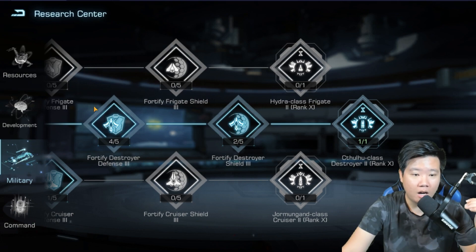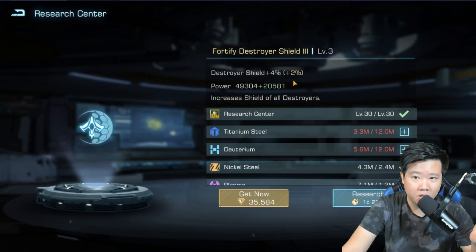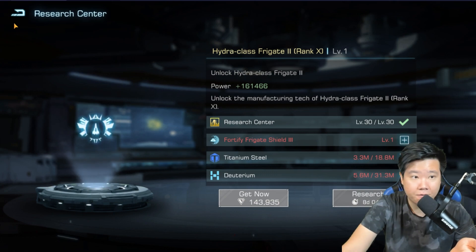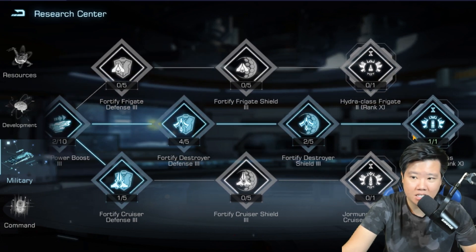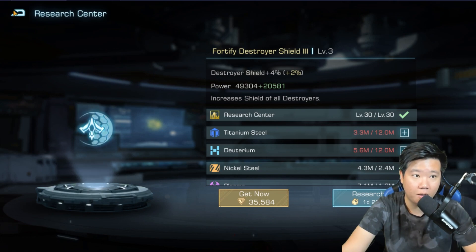I did a level four on the Fortified Destroyer — you only need three, and technically you only need one of these to unlock the T10. I don't really remember the exact prerequisites, but you only need level one of the Fortify Forget Shield, and for that you only need level one of the Fortify Forget Defense. So you really only need one-one. I'm not sure why it wastes plasma there just to unlock, but we do need to increase the stats of these as well.